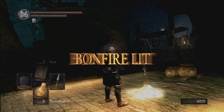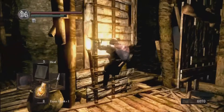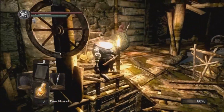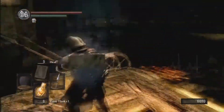I urge you — I'm not going to rest at this bonfire instantly. Just hit it; don't rest at it. I'm going to show you guys something first before you respawn all the enemies. Head back up here. There's actually an enemy in this barrel — if you smash it he'll come out. So if you don't want to fight him, don't smash it.